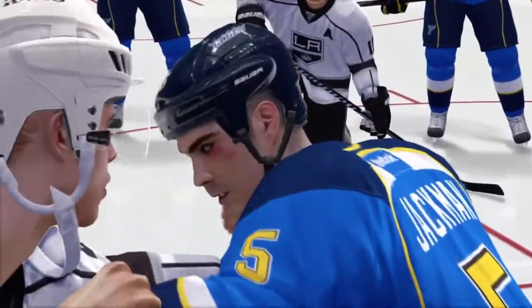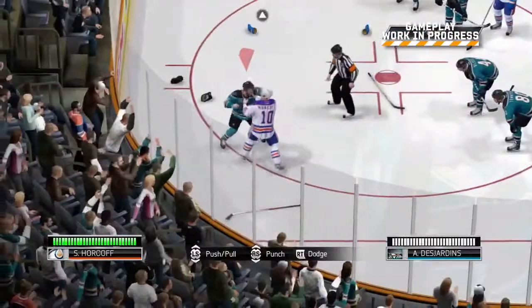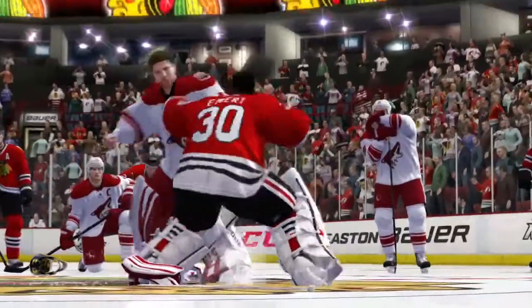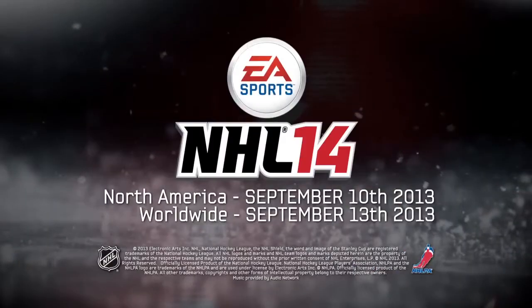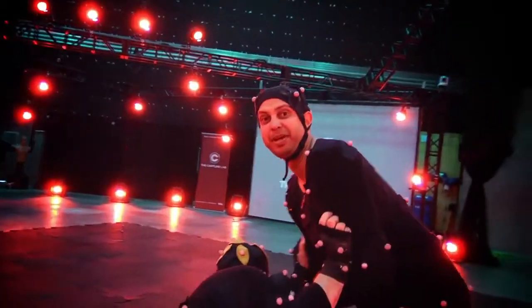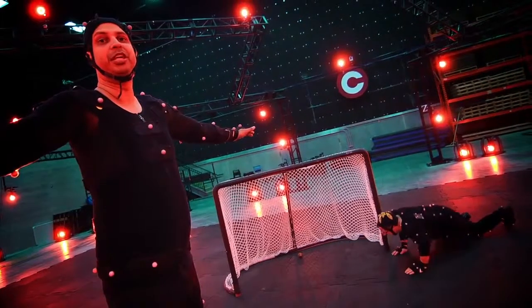You'll also see real-time facial damage where bruising and black eyes will remain throughout the entire game, so you can sport that shiner with pride. Delivered in an action-packed third-person presentation and powered by Fight Night technology, the all-new Enforcer Engine offers the most authentic and exhilarating hockey fighting experience ever. Whether you're taking bombs or throwing them... Play by the code — to protect your team.